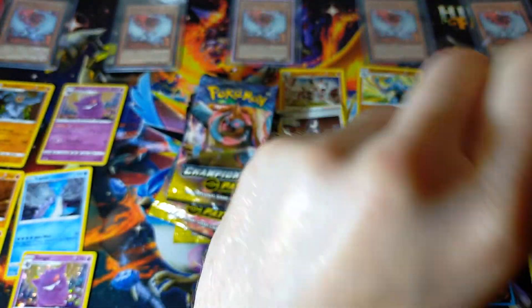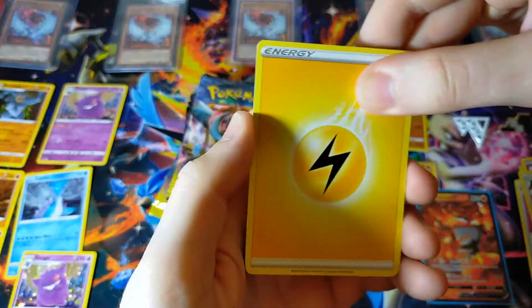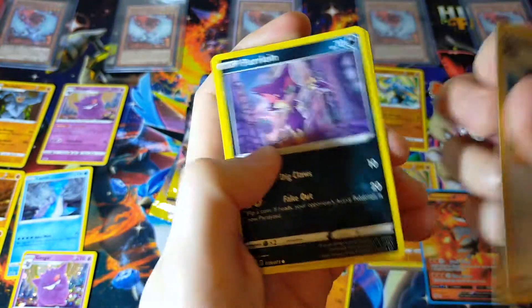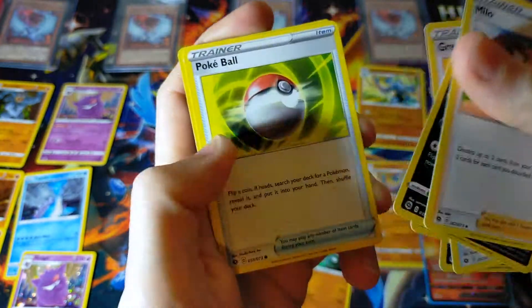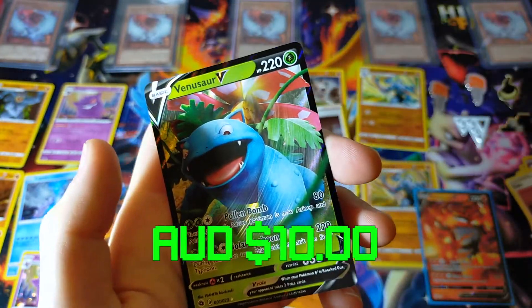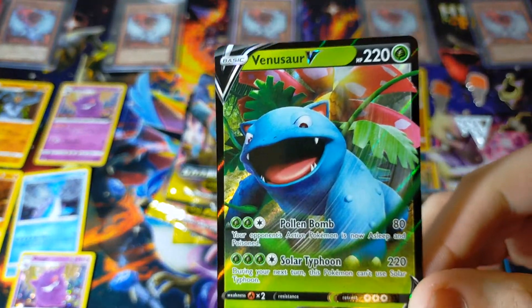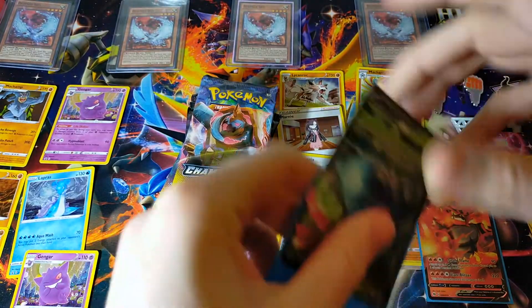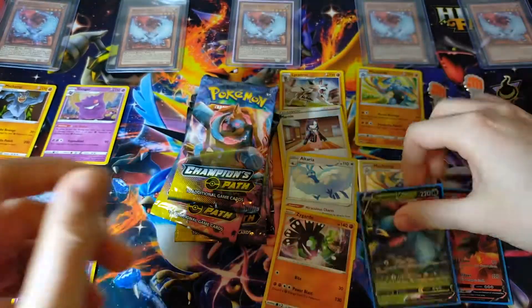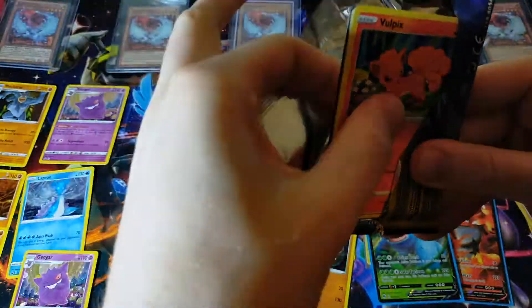On to the Obstagoon pack — thank you for the luck on the last pack, very much appreciated. Lightning Energy, Milo, Purloin, Great Ball, Absol, Scraggy, Poké Ball, Linoone, Hattena, Kabu, and a Venusaur V! The hits just won't stop coming — there is my favorite V card in the set other than Charizard of course. That is a very cool one. Venusaur is one of my favorite Pokémon, one of the OGs.